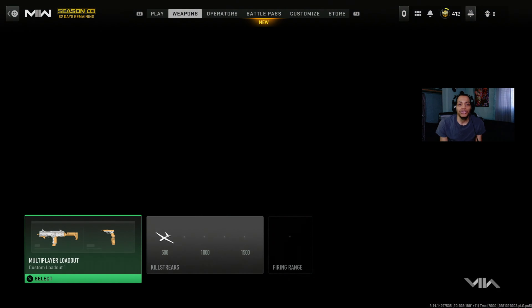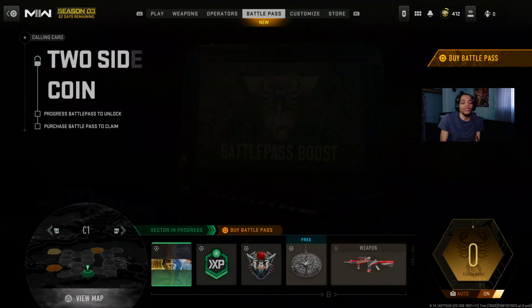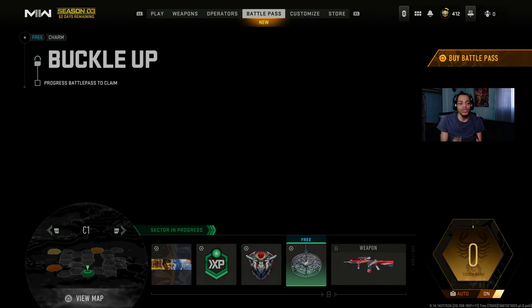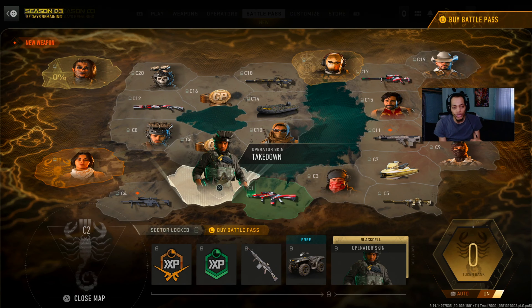Let me show you guys the Battle Pass right now and what they actually got in it. Starting from the beginning, the first section - we got calling cards, double XP, emblems, a charm, and this right here is the Battle Rifle - the F-Type Recon. That looks really nice.